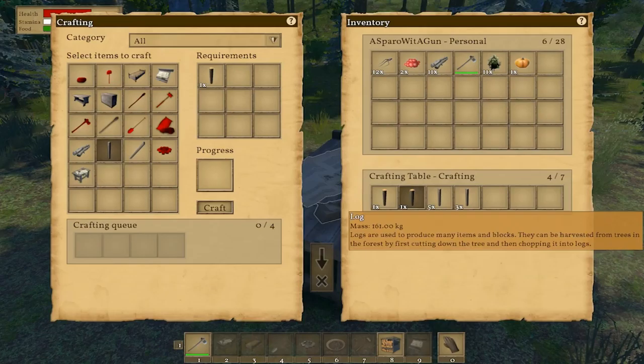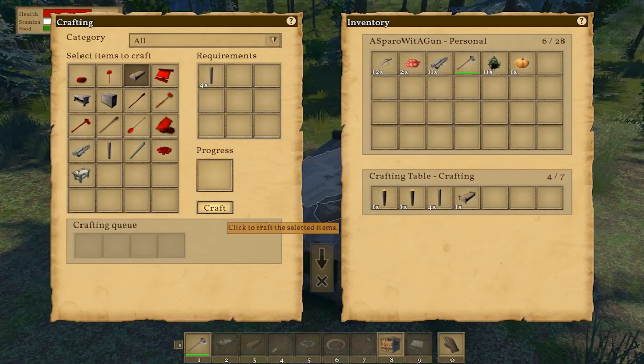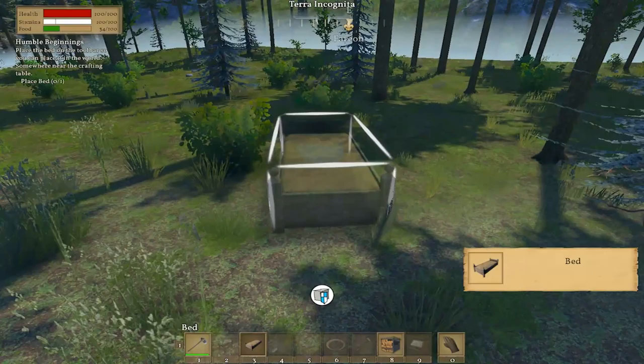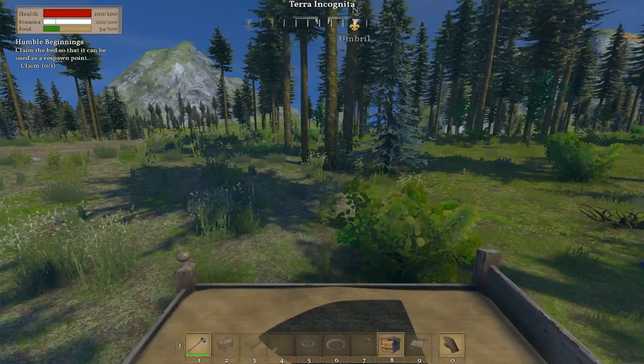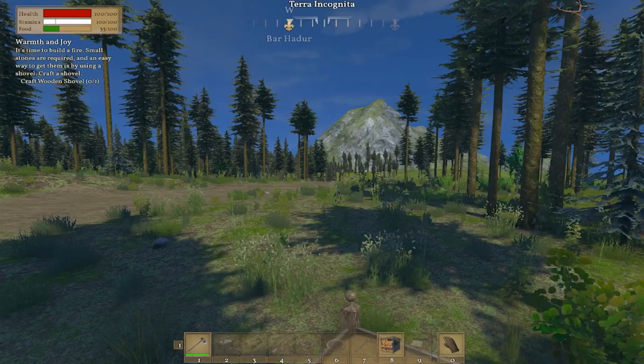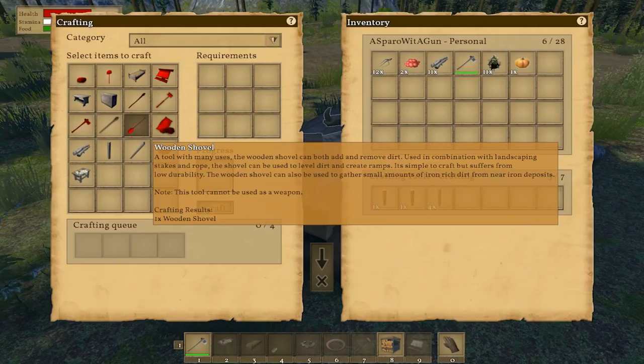I need one log to make timbers. The crafting table requires ingredients to be placed in it — got them in. Crafting a bed requires four timbers. We'll stick with the regular scheduled programming. Place the bed somewhere in the world — we're just living out in the wild right now. Claim the bed so it can be used as a respawn point.